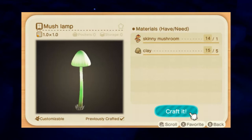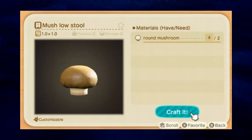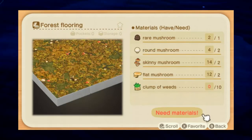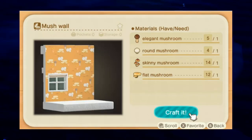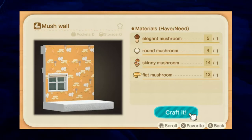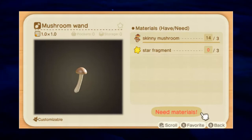Next, the Mushroom Lamp: one skinny mushroom and five clay. Next, the Mushroom Stool: two round mushrooms. Next, the Mushroom Flooring: one rare mushroom, two skinny mushrooms, two flat mushrooms, and ten weeds. Next, the Mushroom Wallpaper: one elegant mushroom, one round mushroom, one skinny mushroom, and one flat mushroom. Next, the Mushroom Wand: three skinny mushrooms and three star fragments. And finally, the Mushroom Umbrella: three flat mushrooms.